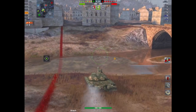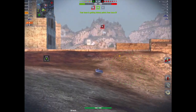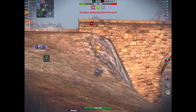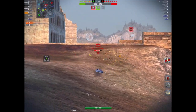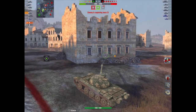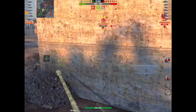This is me rolling out in a WZ-121, a nice little Chinese medium, which is similar to the Object 140 T-62A. Now the thing about this little tank is this: it's got not a bad view range at over 300 meters. So knowing that there are tanks over there, my view range will allow me to spot them.